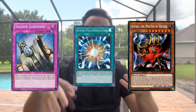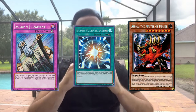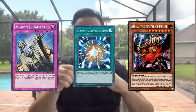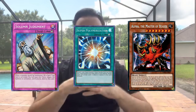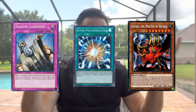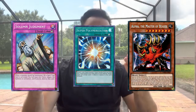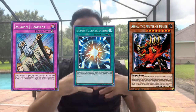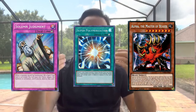Along with that, Solemn Judgment - if you can side deck or main deck it and you're a good going-first deck, you're going to have that extra omni negate to stop your board from being broken. If they try to Dark Ruler No More you or start milling cards, Solemn Judgment locks them out of options. With Super Poly, Tear Elements is basically a fusion-based deck, and Super Polymerization is going to be your best friend - you cannot respond to it. If you're playing Branded Despia or any deck that can run Super Poly targets, pick up Super Polys. It's so damn good.